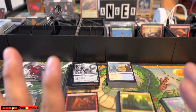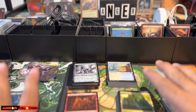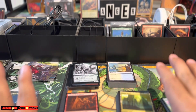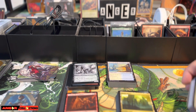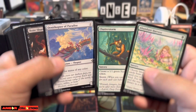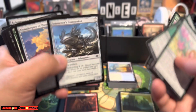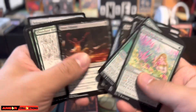Right now I've somewhat sorted everything. I scanned what I think has value. I'm going to show you guys what I did not scan. I took out some of the commons that I know I can sell in the store — some of these are like 10 to 15 cents, so these are not bulk.